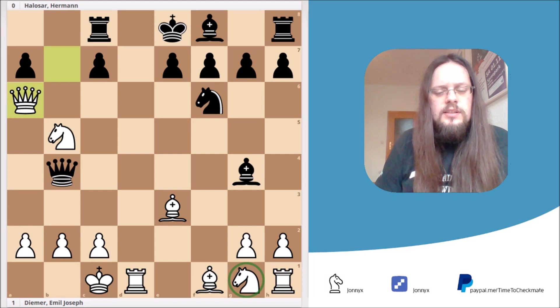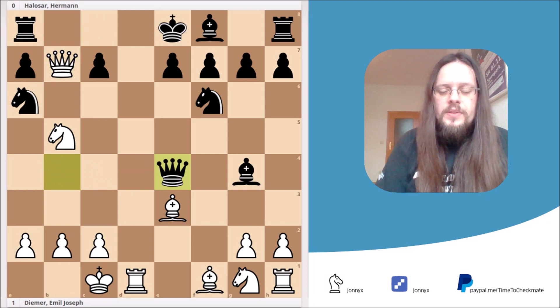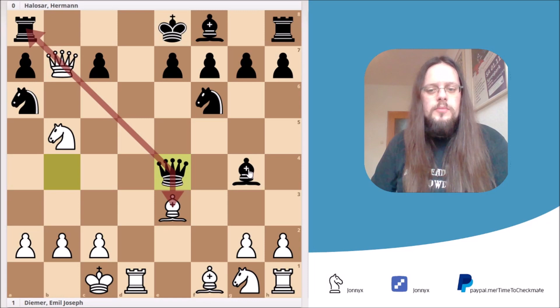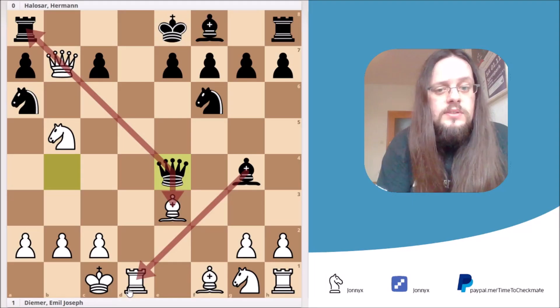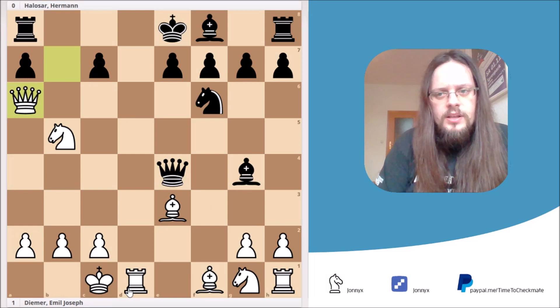I have to mention that in this position, Black had a better move, and this would be the move queen to e4. Because with this move, Black is guarding the rook on a8, and at the same time he's threatening to take the bishop on e3. On top of that, the bishop on g4 is also threatening to take the rook on d1. So this is the most logical move, in my opinion. And here I would advise you to grab the knight on a6. Now we have to cover two moves: queen takes e3, or bishop takes d1.